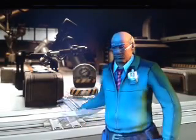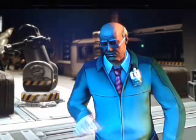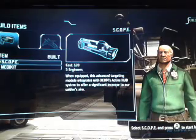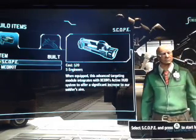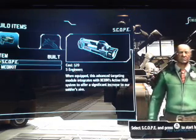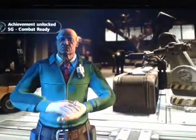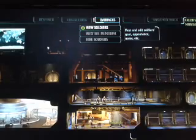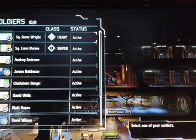Welcome to Engineering - anything they can dream up in the research labs, we can build it here. Dr. Valen has sent some new schematics; with approval we'll begin fabrication of the Scope. This advanced targeting module integrates with XCOM's active HUD system to offer a significant increase to our soldiers' aim. So we equip that - getting achievements along the way - and now we're going to the barracks.